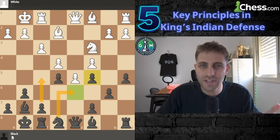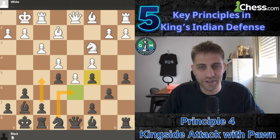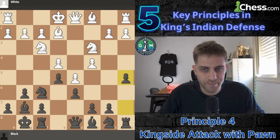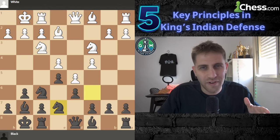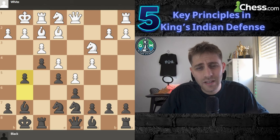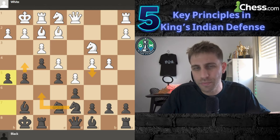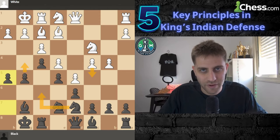Principle number four: one of the most feared weapons for black in the King's Indian is the kingside pawn storm. With your pieces ready to strike, you push your pawns with f5, g5, h5, and g4 to launch a devastating kingside attack. While white focuses on the center and queenside, your pawn storm can become unstoppable. Timing is everything — wait for white to overextend before you push.